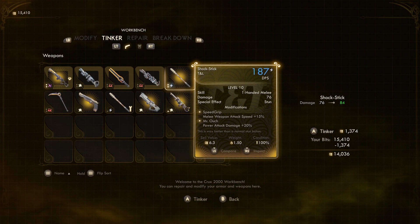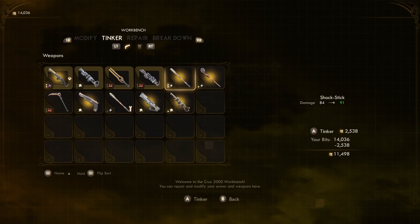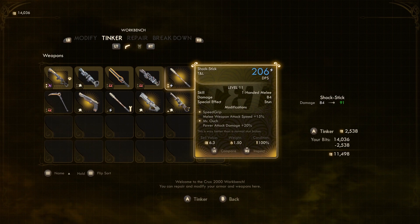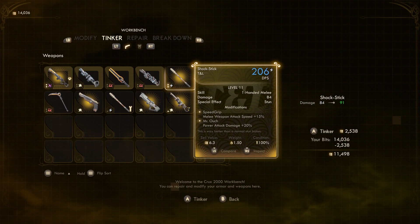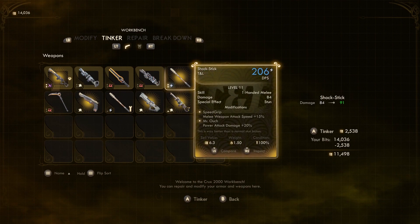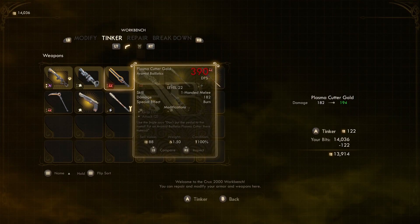1300 bits just to get it to... what level is this gonna put it as? Level 11? Damn, this might actually be good but it's gonna take all our fucking money. Who knows — maybe if we had more resources we could do this, but I'm not trying to waste all our money upgrading this shit. We wasted a thousand on it — oh well, fuck it.